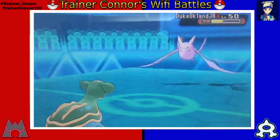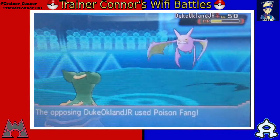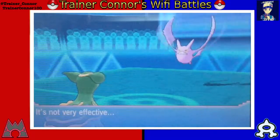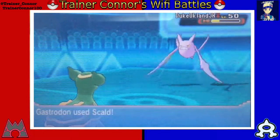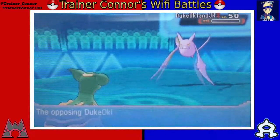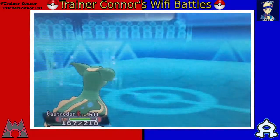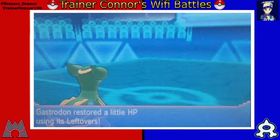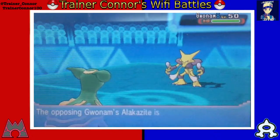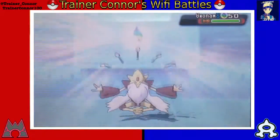Venusaur used Leech Seed, which will drain Crobat's HP while restoring my health in return. Combined with leftovers, that's a great strategy because you restore more health than you would otherwise. My optimal play was to go for a Scald, and I'm able to take care of the Crobat, which is fine with me.